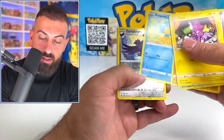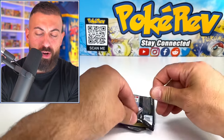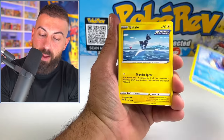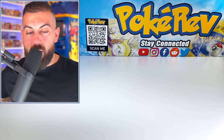Another Fusion Strike. Corviknight and a Claddle non-holo. Come on, last pack magic with the Chilling Reign — give me an alternate artwork today! Lapras, Blitzel, Heracross, Bane non-holo. Come on man, breaking my Pokéballs over here.